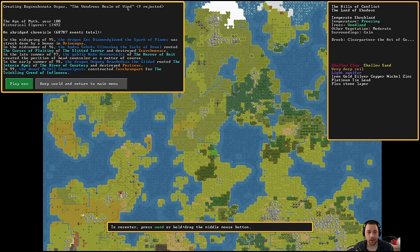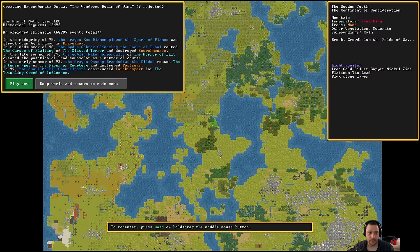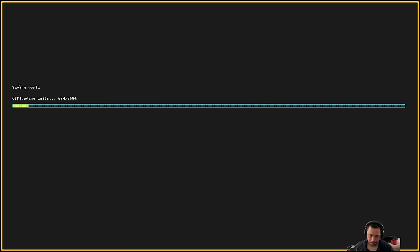This is the wondrous realm of wind. Let's play. The next thing to do is embark. One of the tricky things about embarking is there is a lot of map tiles that you can settle, and not all of them are really well-suited for new players. In fact, some of them are horrible — like a terrifying map tile with a heavy aquifer? Don't do that as a new player.